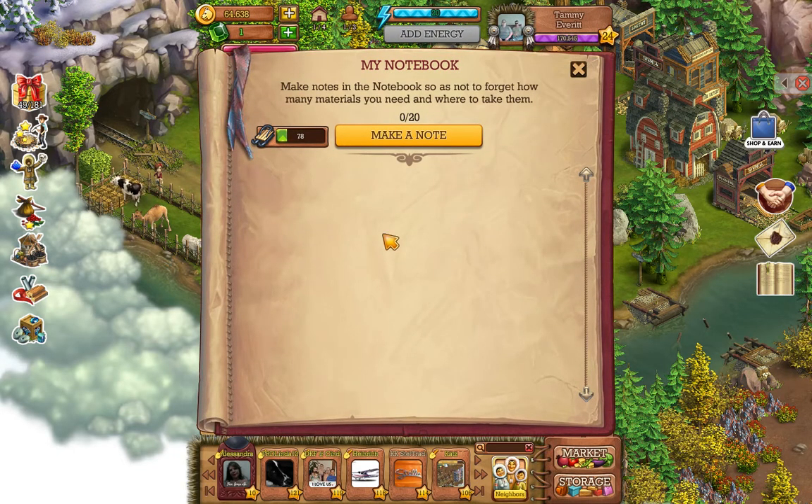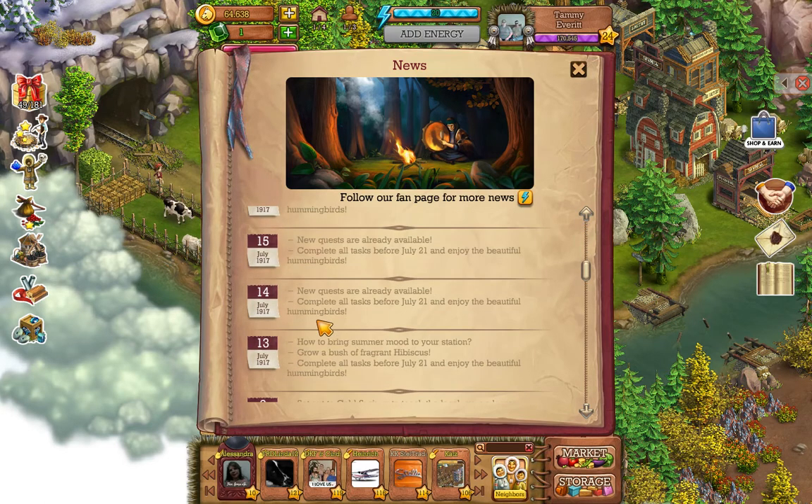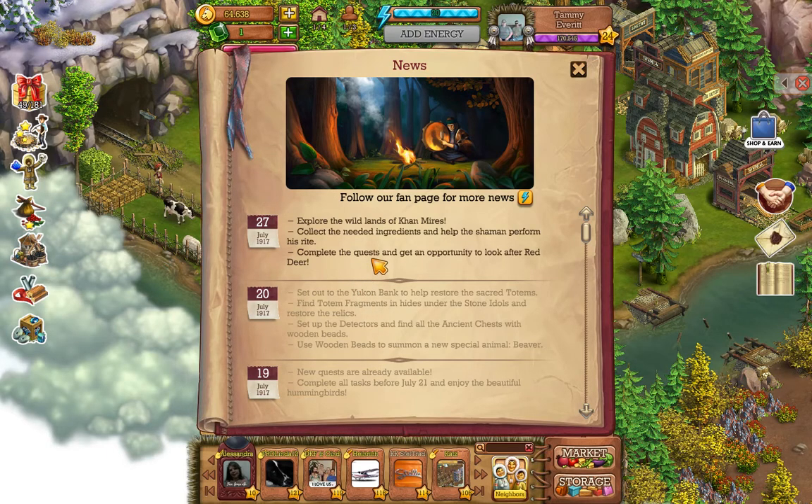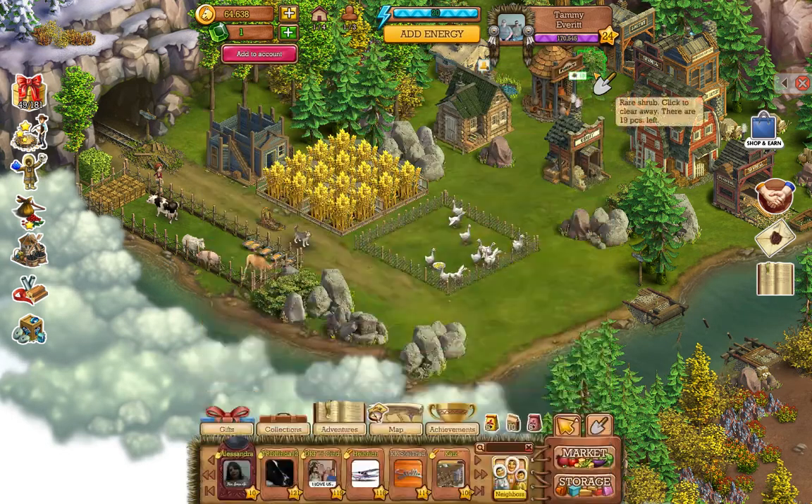Over here you have a book where you can make notes — when you're on a certain land location you can write down what materials you need. Then you have the news where you can follow the fan page for more updates. I recommend doing this because you can get some nice rewards for free. Also, when you take rewards from the fan page, make sure you like, love, or leave some type of reaction so you know you've already claimed that reward and gift for that post.